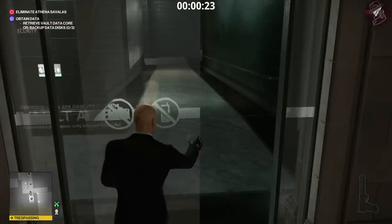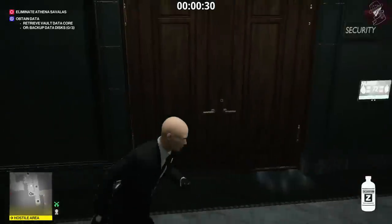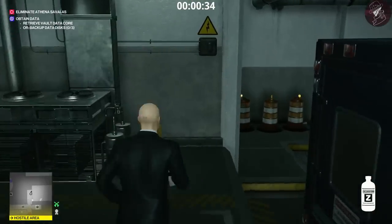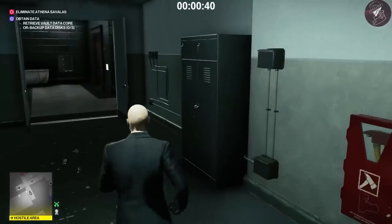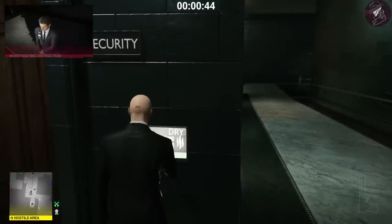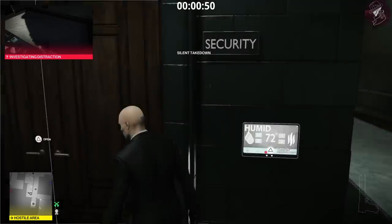Go through this door, turn left, and lock pick your way into this little cabinet. Inside you'll find some chloroform, and with this we can use a handy trick to take out all the guards in the security room. Go over to the air conditioning ventilation system and pour the chloroform in, then go to the air conditioning unit and turn it on. Once all four of them are pacified inside the security room, go ahead and turn it off.